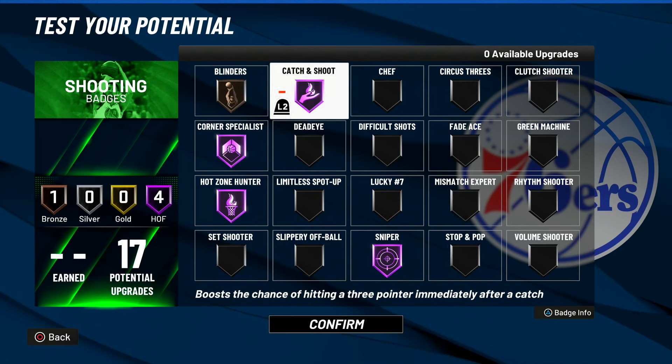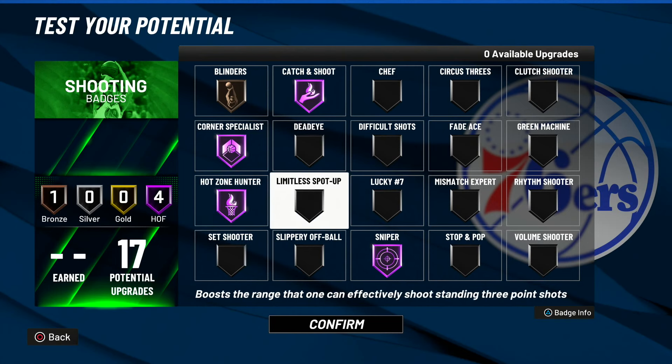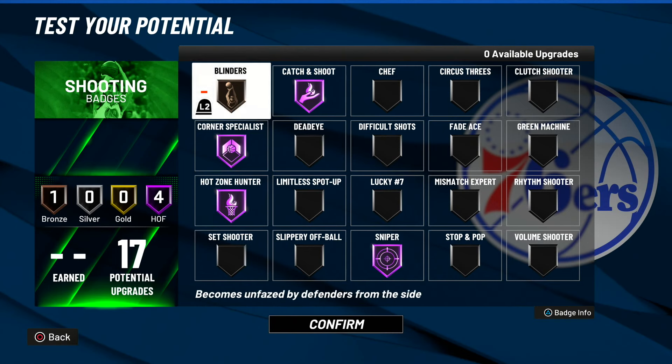For spot up, you guys are going to use Catch and Shoot Hall of Fame, Corner Specialist Hall of Fame, Hot Zone Hunter Hall of Fame, Sniper Hall of Fame, and Blinders Bronze. The reason we're using Blinders on Bronze is because if they close out on us and try to get a contest while they're off to the side — because you know people like baiting the corner — you can make the shots consistently when you have Blinders. But if you guys feel like you don't need Blinders, you can use Lucky 7 Bronze, Green Machine Bronze, or even Dead Eye Bronze. What I would recommend is Blinders Bronze because it really, really helps.